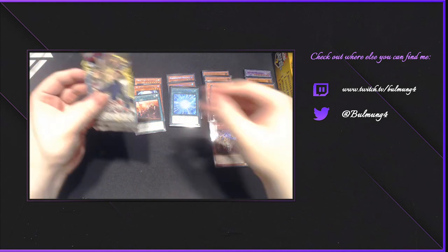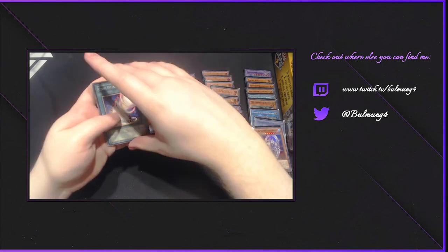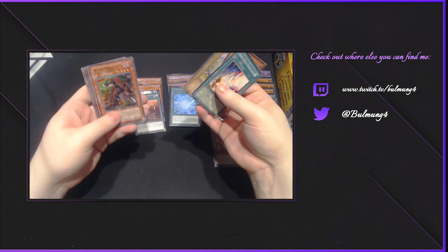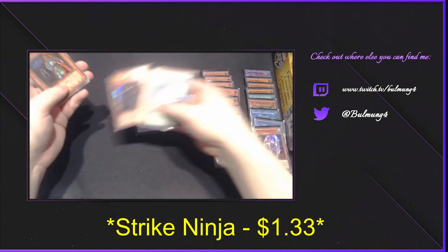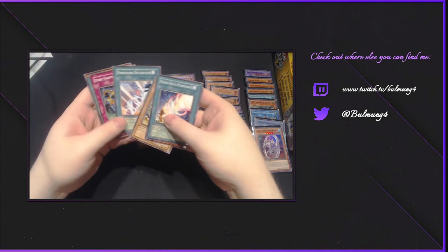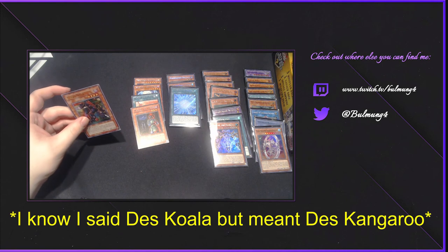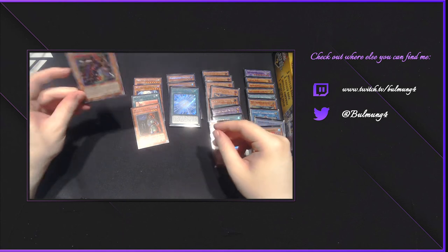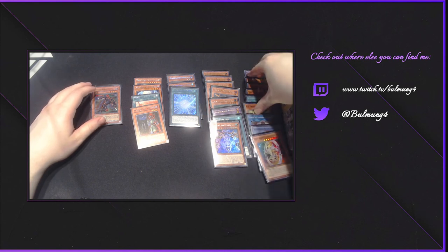Invasion of Chaos — the big guys you're looking for, if we get anything out of this it'll be a win. O'Shamax Delta Hurricane, Hyper Hammerhead, Big Core. Oh hey, Strike Ninja! Mata the Zapper, Dimension Distortion, Zero Gravity, Stumbling and Death Cyclone. So we've gotten two Strike Ninjas — one from Invasion of Chaos, and one from Shadows of Valhalla with the Ash Blossom, which is an ultra rare.